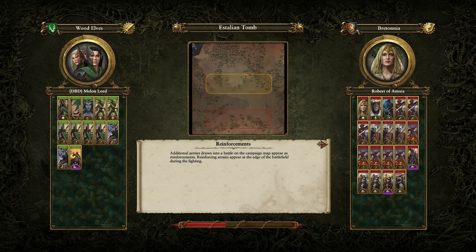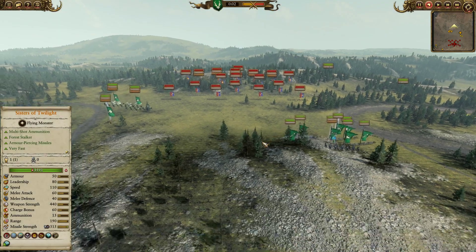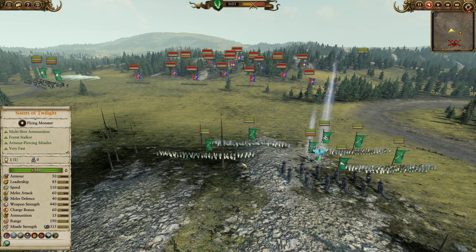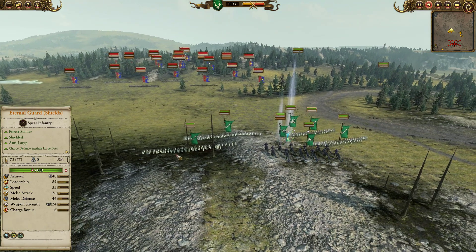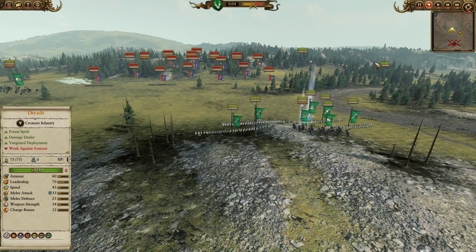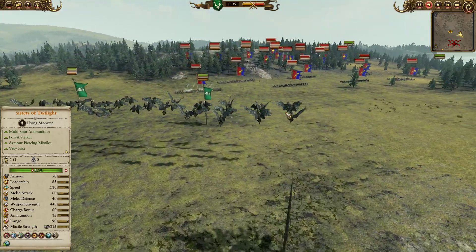Hey guys, and welcome to a showdown featuring myself under the guise of Medanlord, in charge of the Wood Elves here on a Starling Tomb, up against Robert of Astora and his Bretonnian forces. I faced Robert multiple times on ladder, he's a really cool dude, and this is going to be a particularly hard fight. Historically, this matchup is incredibly rough for the Wood Elves — they often get run down by sheer weight of cavalry and swarmed by peasants and peasant bow fire, but maybe some of the newer units can help balance out this matchup. Let's see if we've managed to pull it off today.